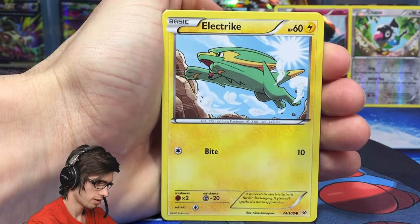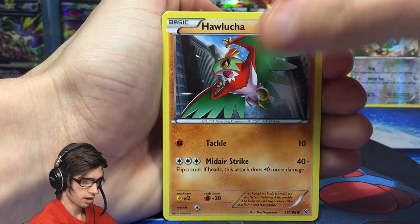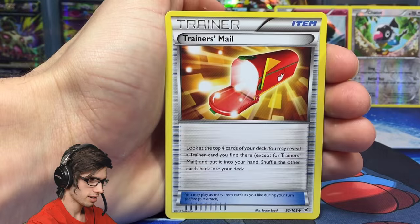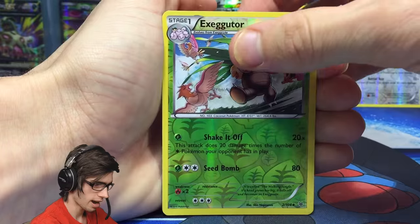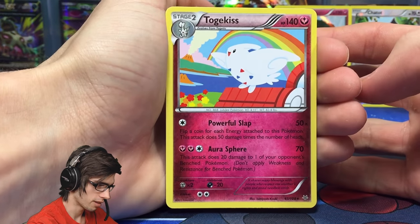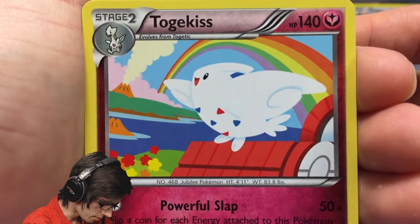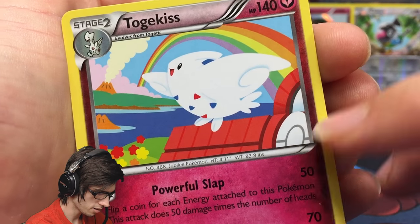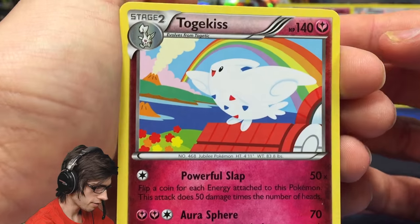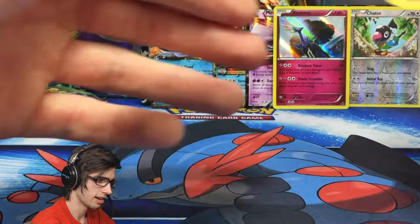From the first Roaring Skies pack: Bagon, Electrike, Taillow, Exeggcute, Hawlucha, Unfezant, Manectric, Trainer's Mail, Reverse Uncommon Exeggutor, and the rare is a Regular Rare Togekiss with 140 HP, Power Slap and Aura Sphere. That's one of those cartoony art styles — definitely not the fave. It looks like it's sitting on top of a Pokemon Center. Not my favorite art style, but the Exeggutor art style is pretty badass — the cartoon ones are definitely not one of the faves.